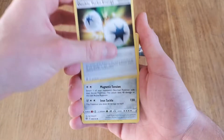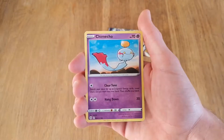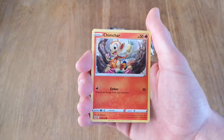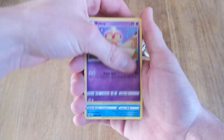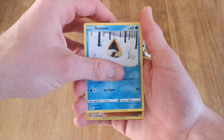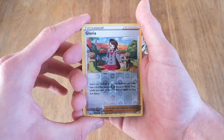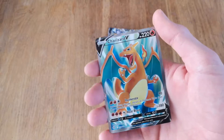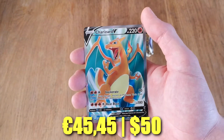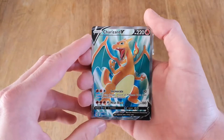We got a Turbo Energy, Probopass, Piplup, Chimeco, Chimchar, Minccino, Ball Toy, Snorunt. And another Reverse Gloria - already pulled this as well. And... oh that's hot! Oh! Okay! You like to see it!